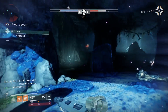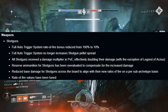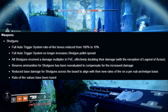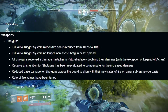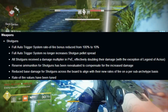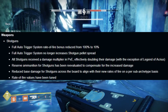Moving on to weapon changes — and again, these are massive. Starting with shotguns: full auto trigger system rate of fire bonus reduced from 100% to 10%, a significant nerf. But full auto trigger system no longer increases shotgun pellet spread. All shotguns received a damage multiplier in PvE, effectively doubling their damage, with the exception of Legend of Akris. Reserve ammunition for shotguns has been re-evaluated to compensate for increased damage. Base damage was also reduced across the board to align with new rates of fire on a per sub-archetype basis.